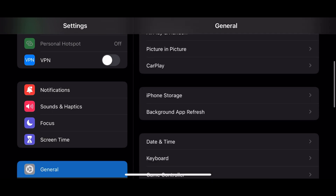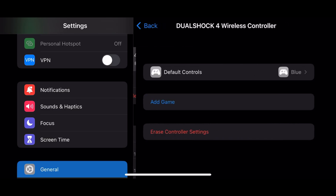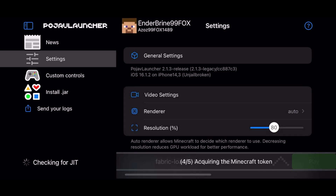On iOS, you go to General and then to Game Controller and remap the buttons if you want, but I recommend using the default profile. In Pocket Edition Launcher you need to enter the game first and then change the controls there.